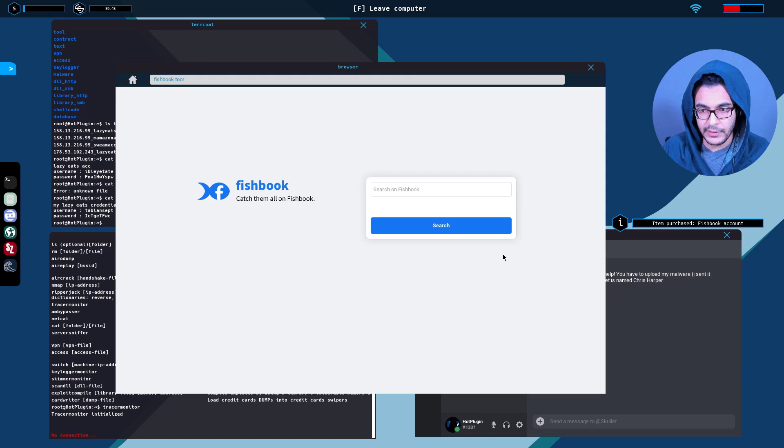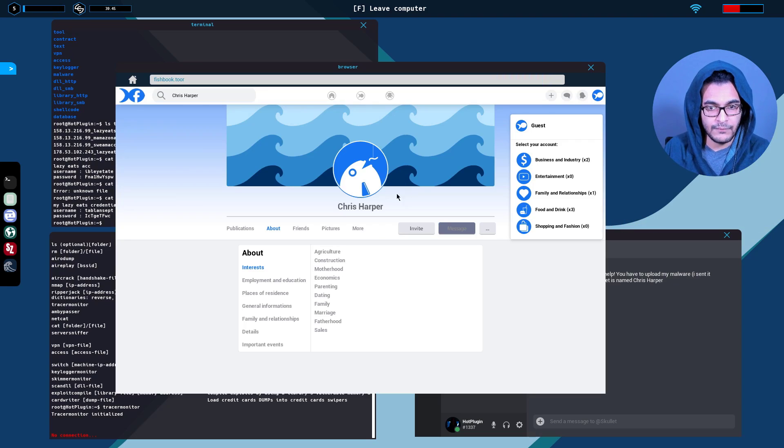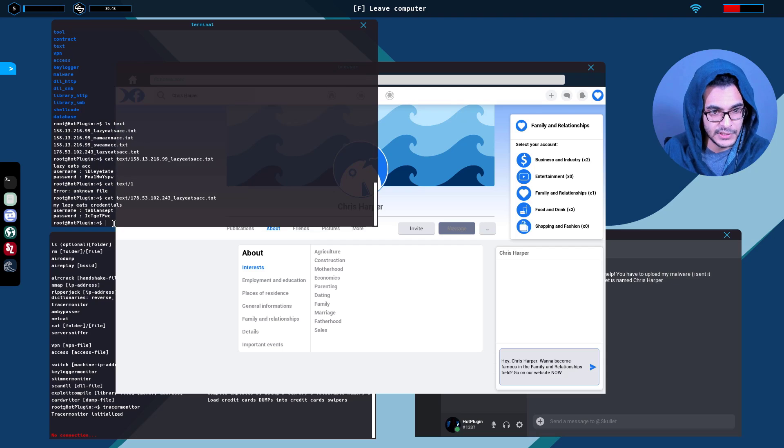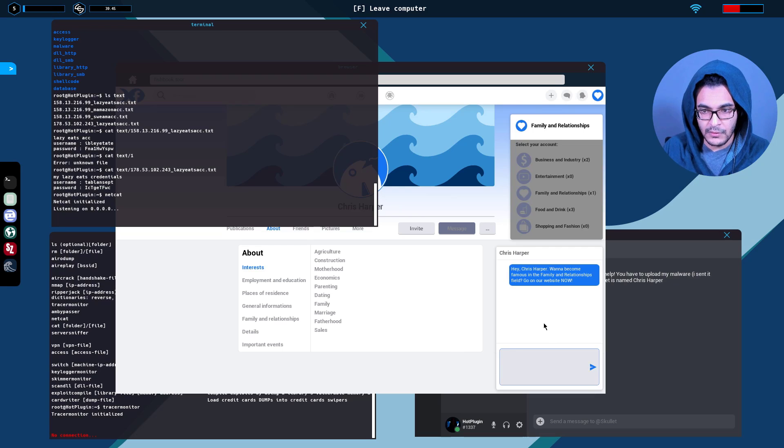Head back over into Fishbook, looking for Chris Harper. Family and relationships — let's send him a message. I still need to set up a Netcat session. Let's see if Chris will be our latest victim to fall prey to our very poor phishing message. 'Want to become famous in the families and relationships field? Go to our website now.' So Chris has fallen for it. Let's see if he'll click on our link and we can gain access to his target system.